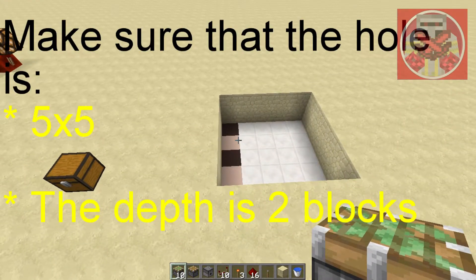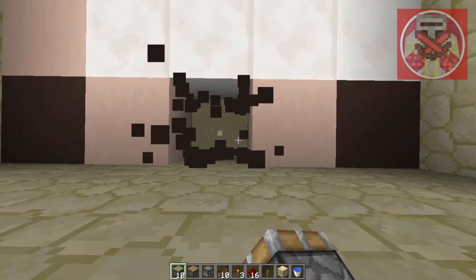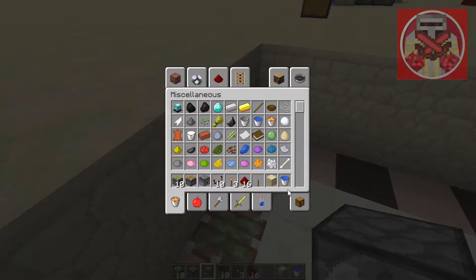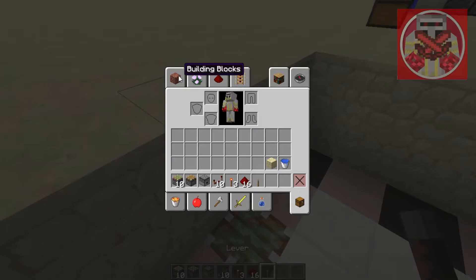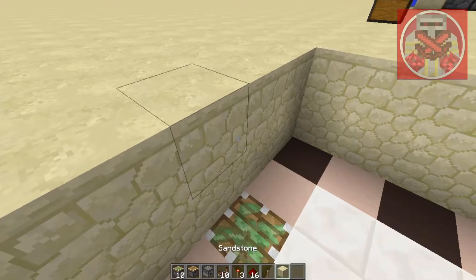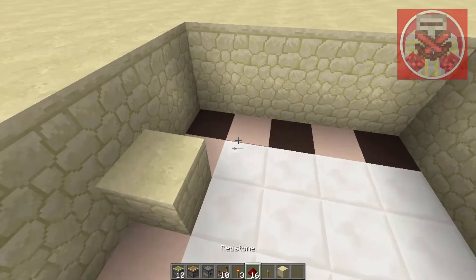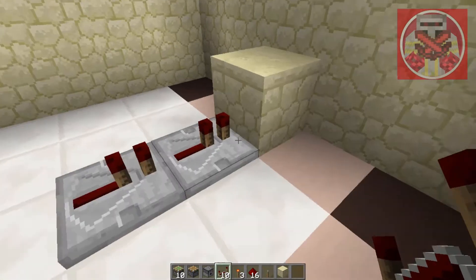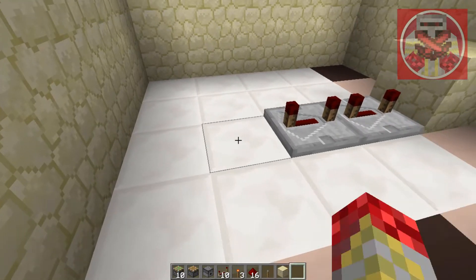Okay, so watch carefully guys. We're going to first come over to this block right here and replace it with a sticky piston, and with a block of your choice. For this demonstration I'm going to use normal sandstone — place it right there. Then what you want to do is take your repeaters, put two along here, and set them both on a four tick delay, and then have a block right here.